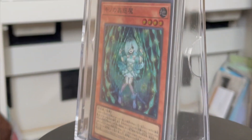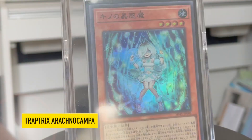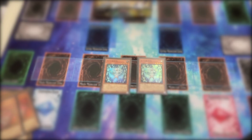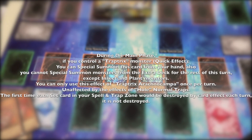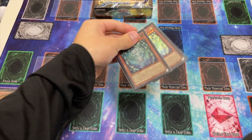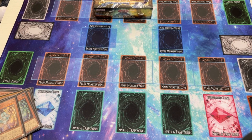Next we have a card I'm not going to try to pronounce, but its Japanese name is Kino. During the main phase, if you control a Trap Tricks monster, you can special summon it. And while it's on the field, it protects all of your set back row once each from destruction. This allows for extension and also protects your back row, which is a great addition to the deck.